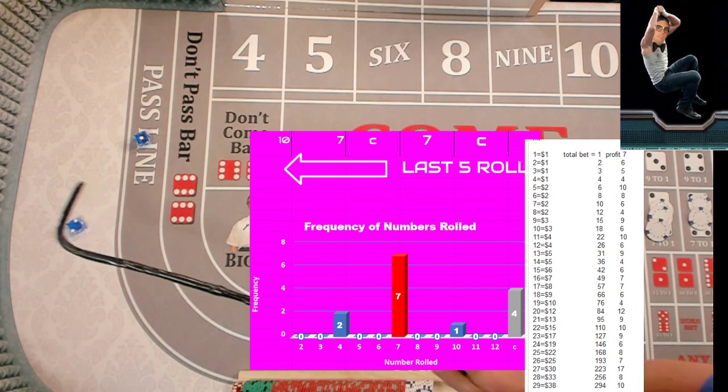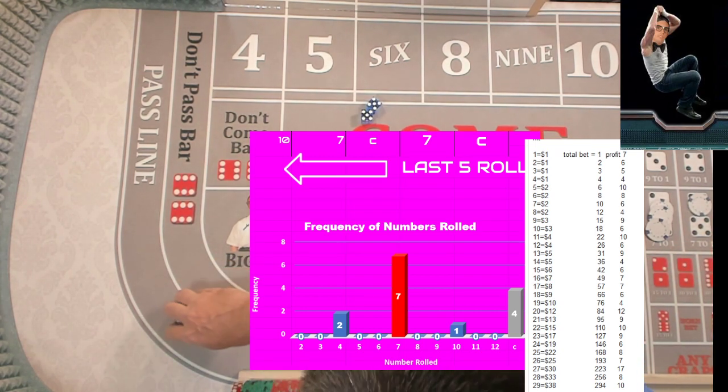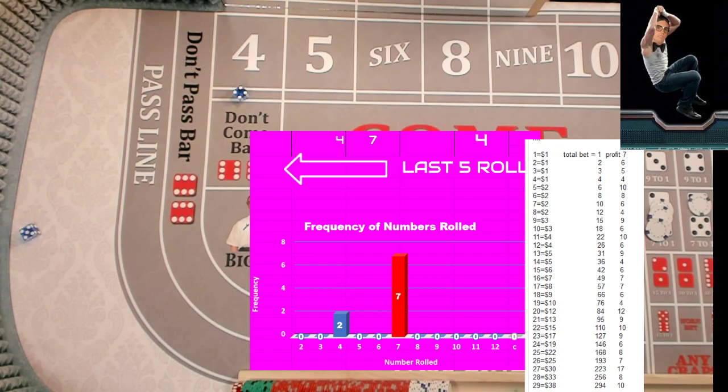We got an easy deuce — easy deuce! We did it — Hard Ten action! We got fourteen dollars, down to the original wager, clearing out the tens. Six, eight, nine, eight, nine.